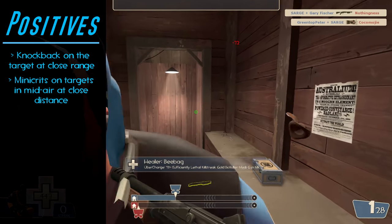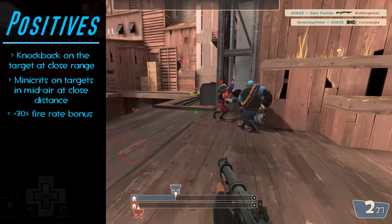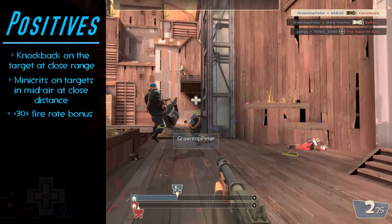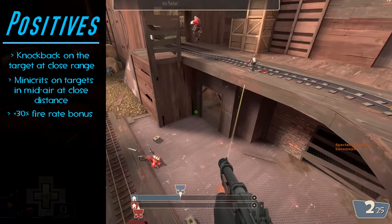For its last upside, the Little Buddy comes with a 30% faster fire rate bonus. So basically as long as your weapon is fully loaded, not only will comboing your enemy be easy, but it'll be quick as well — which is needed considering the enemy will still be trying to attack you even if they're midair.